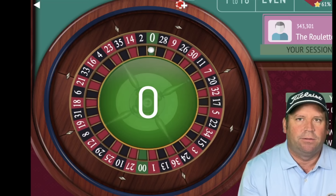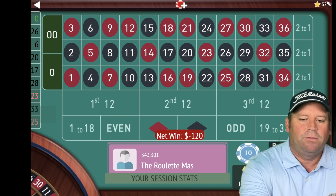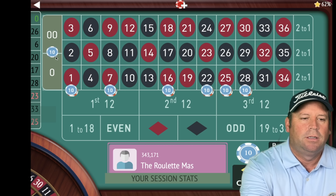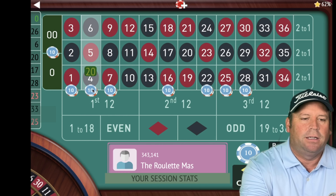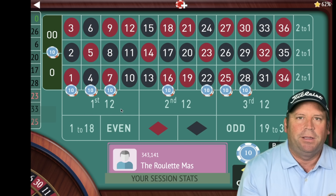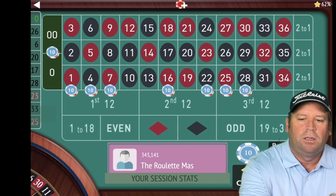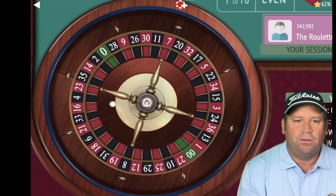That is a zero. So that's a loss. Now we need to add a 10 on the 00 and remember they're all going to double so that would actually be 20, and then we're going to go either side of that which would be the 4, 5, 6 and then we're going to double them all. Let's go ahead and spin — that's why you need the $2,000 bankroll. Let's see if we can get a win.